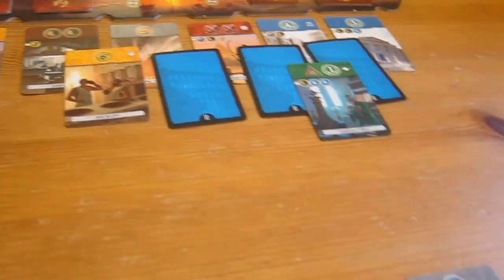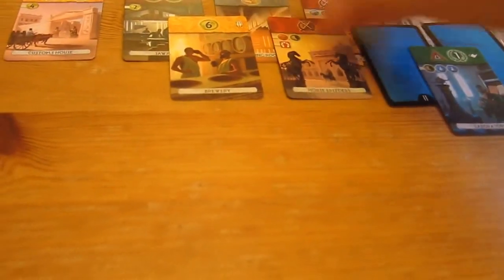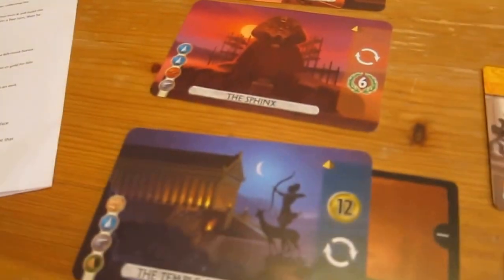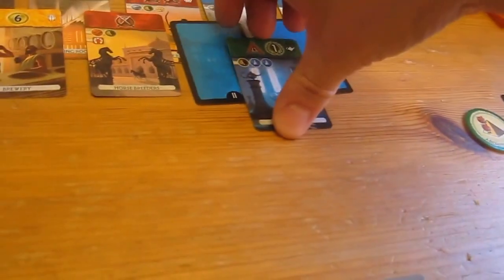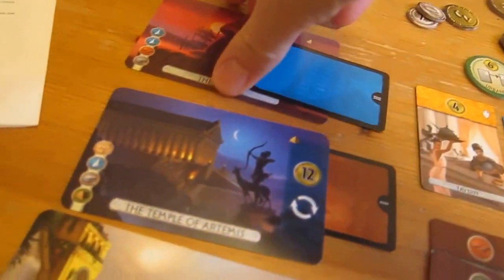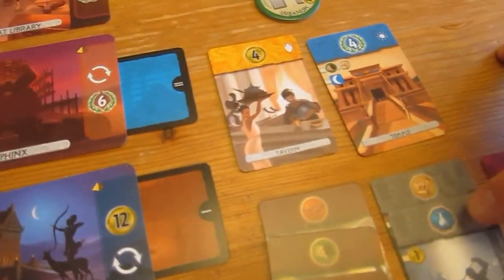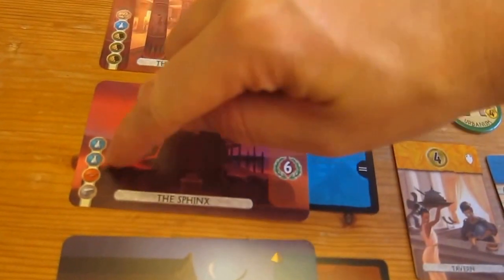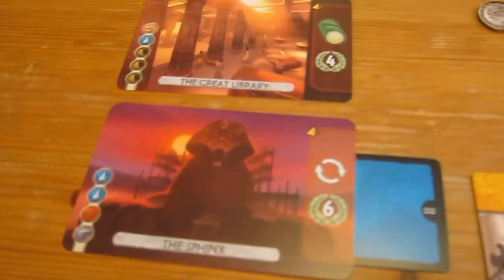He's going to get the other glass, which luckily doesn't count towards me having to pay extra to use them. That reveals this card. I think it might be time for me to spend some money. I don't want him getting this — I'm going to trash this and build the Sphinx. I've got one pottery, the bricks, and the stone. I need to pay for more glass — he's got glass which means it's going to cost me two for mine and another for his, so that's three. That gave me six points and another turn.